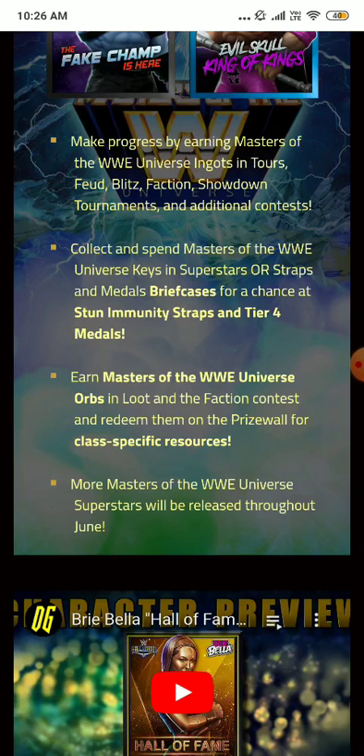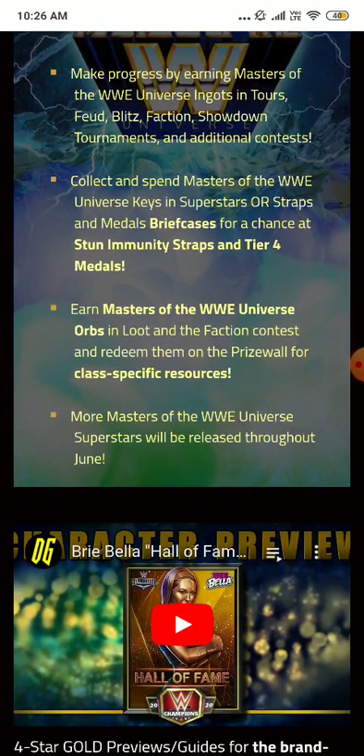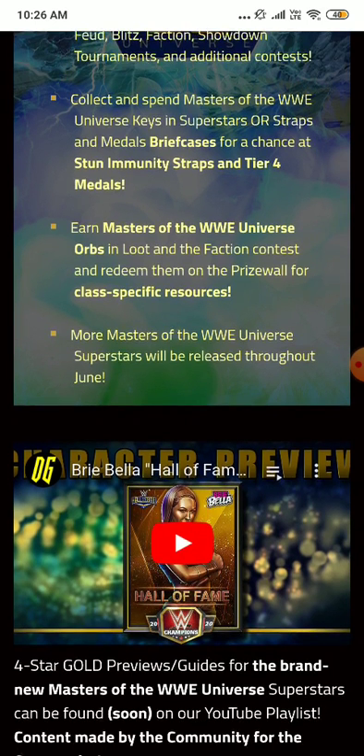The prize wall offers class-specific resources. If the class-specific resources are available in a good amount, I'd definitely like to cash them in for some four-star gold tokens for my acrobats — I definitely need them. This time it's really gonna help me get the tokens I need for my superstars, and I'd also like to get some TPs from there.